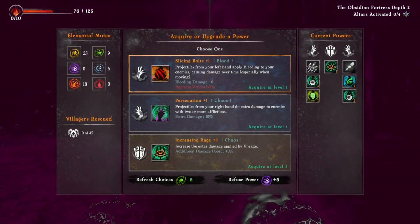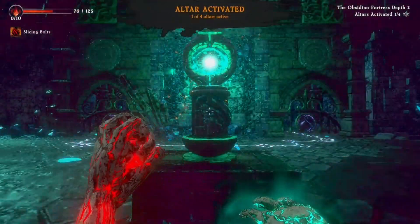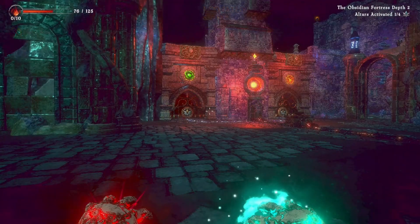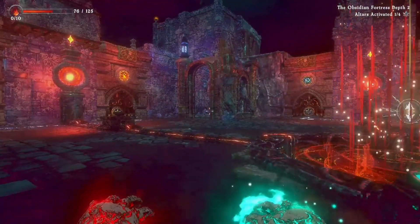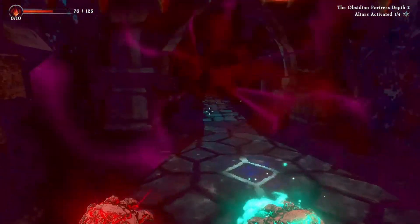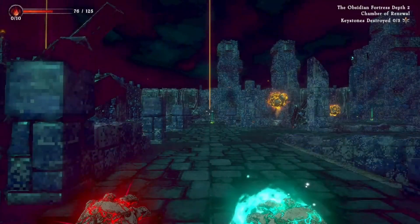Upgrade options: 'Slicing Bolt' — projectiles from the left hand apply bleeding to enemies, causing damage over time especially when moving. They're already going to be poisoned — interesting combo. 'Persecution +1' does extra damage to enemies with two or more afflictions. 'Increasing Rage +3' increases the extra damage applied by enrage. Let's go with Slicing Bolt — that'll be OP with the whole affliction-stacking thing. Let's do one more here — I'm just picking at random.